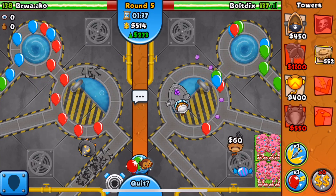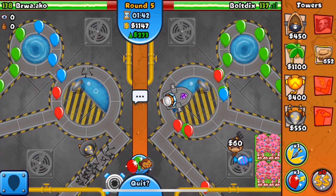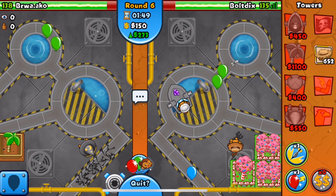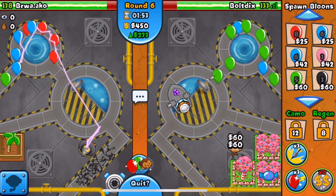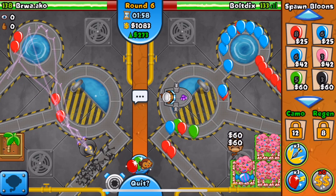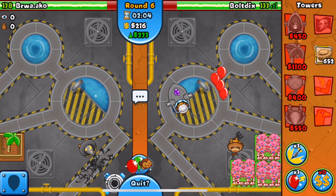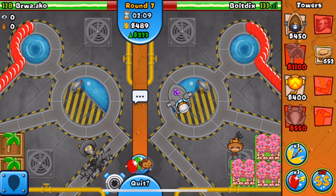I'm going for this grape shot, putting this bad boy on close. He's not sending us any eco whatsoever, so it's not too big of a deal. He just set down his first farm, so we are out-farming him pretty hard. This is just gonna be an easy round 13 victory, but he could also potentially rush us so we have to watch out. There we go with our third plantation.